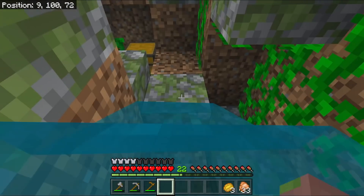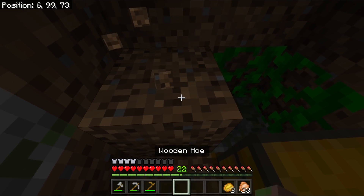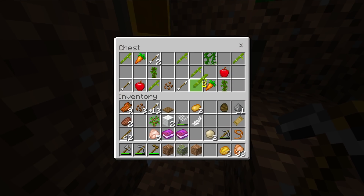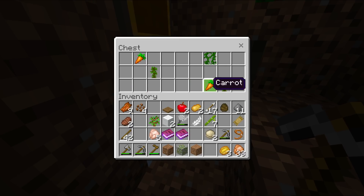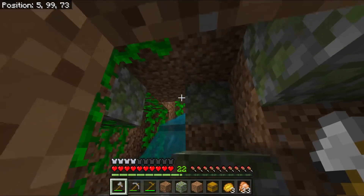It has a treasure chest. Oh, I bet it does. Jungle chicken — jungle log chicken even. Couple of carrots, couple of that, couple of this, just the usual. So far, so good.